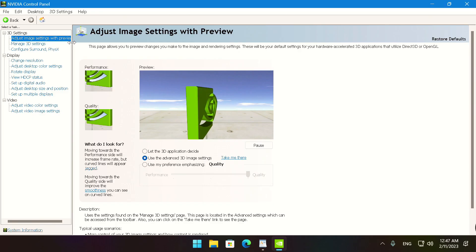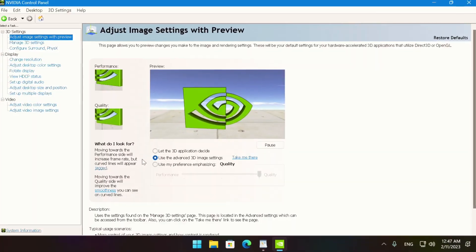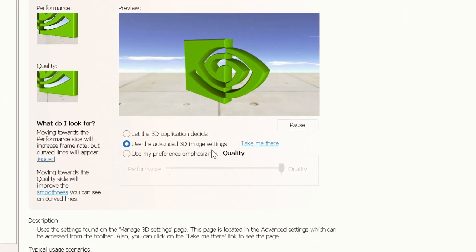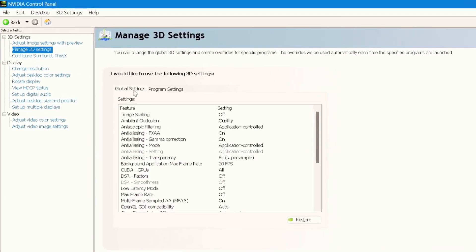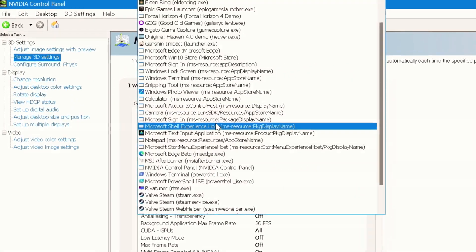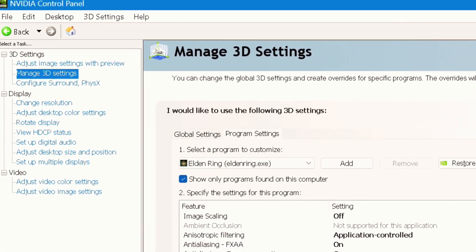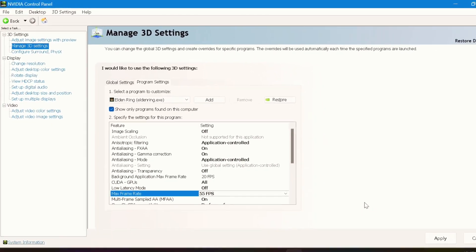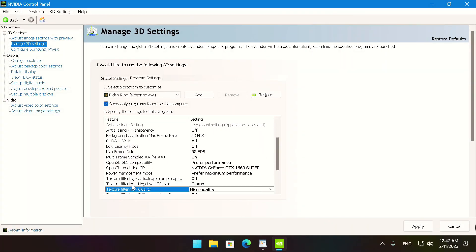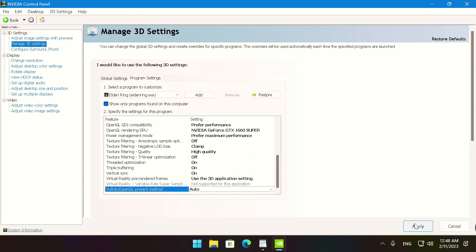Now, head to the NVIDIA Control Panel. Click on Adjust Image Settings with Preview and select Use the Advanced 3D Image Settings. Then click on the Take Me There field, or alternatively click on Manage 3D Settings and select the Program Settings tab. Make sure that the selected program is Elden Ring, and then copy the exact settings you see on screen. It is mandatory for this first setup to set the Max Frame Rate at 55 and enable Vertical Sync. Hit Apply.